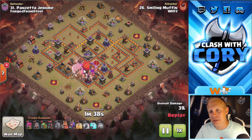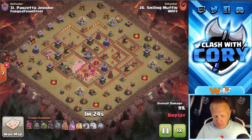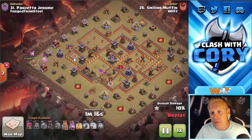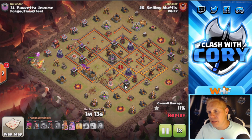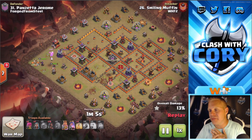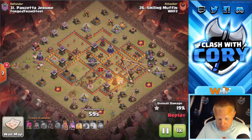He's killing the queen and getting value with the valkyries, and then he's going to sui his heroes over here to kill the king as well. The poison's down on the baby dragon. His heroes are going to come down and take care of the baby dragon, the king, and pretty much all the defenses in here except for the air defense — leaving not too bad of a path for these hogs. It gets a little wide, but the more hogs you have the less pathing you need, and with 40 hogs you can get a lot done.